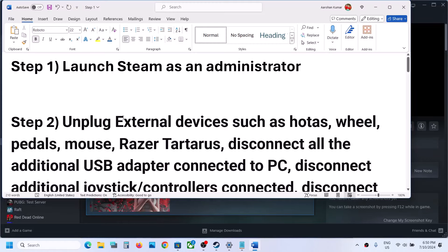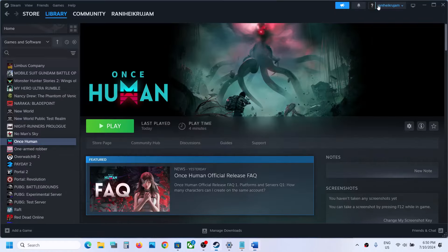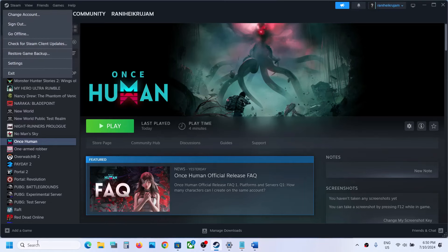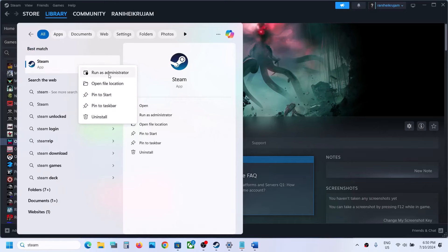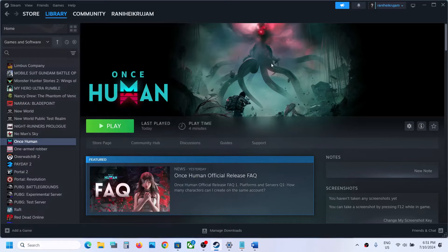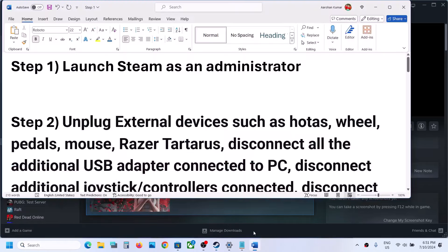The first step is to launch Steam as an administrator. Close Steam first, then when you launch it again, type in Steam, right-click, and select Run as Administrator. Open Steam as an administrator and then launch the game.